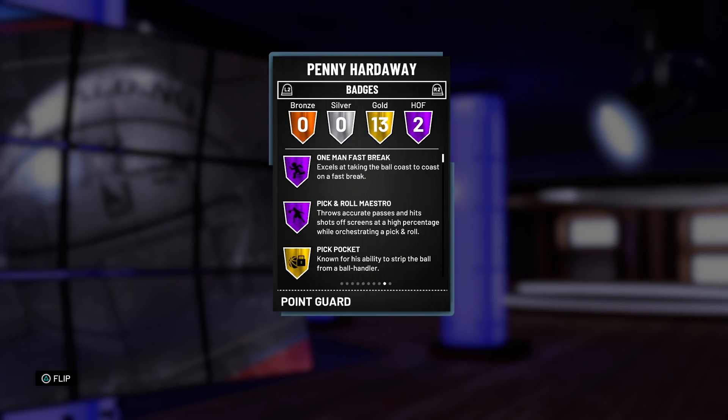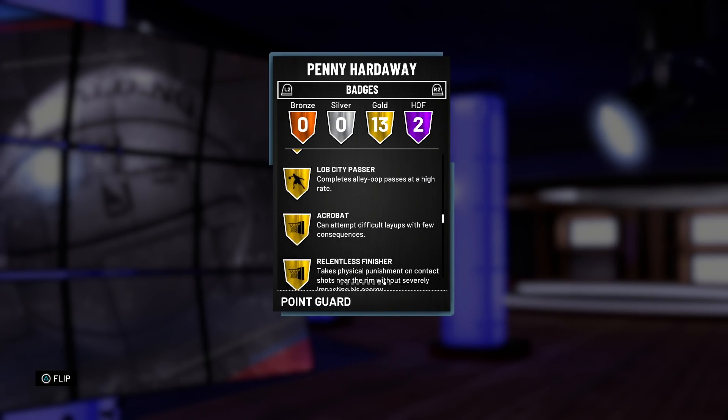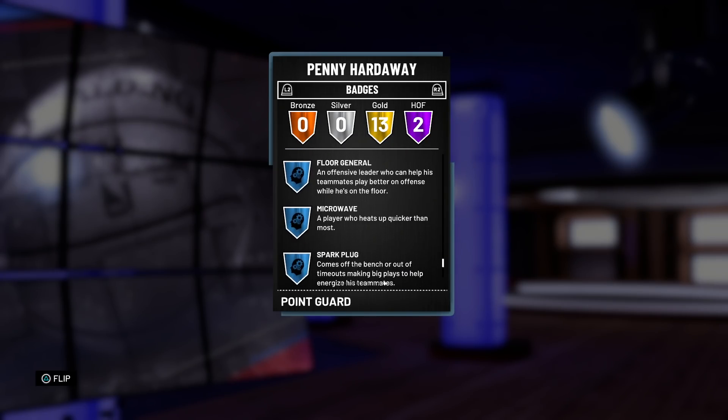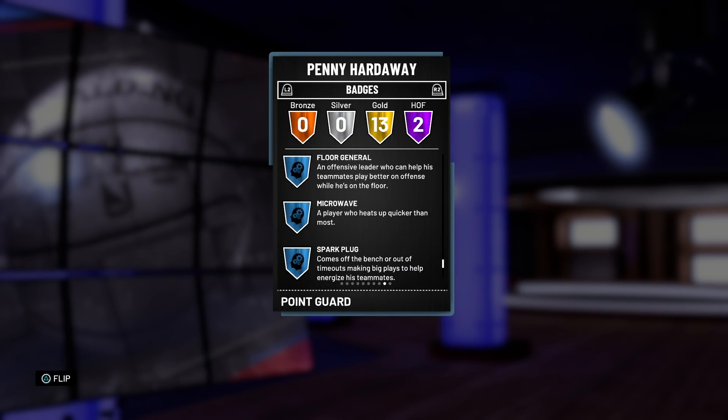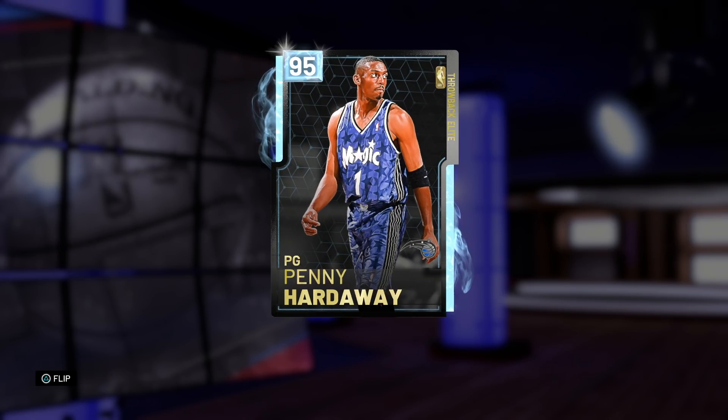Hall of fame badges: Hall of Fame one-man fast break and Hall of Fame pick and roll maestro. I would have preferred anything but Hall of Fame one-man fast break — tireless scorer, acrobat, anything. Pick and roll maestro is definitely gonna help, especially with that jumper getting a boost off a screen. He's got pickpocket, difficult shots, tireless scorer, catch and shoot, defensive stopper, dimer, posterizer — a good set of badges. Mid-range dead eye included. He cost anything but a penny, but hopefully he hoops like he's worth a hundred K.